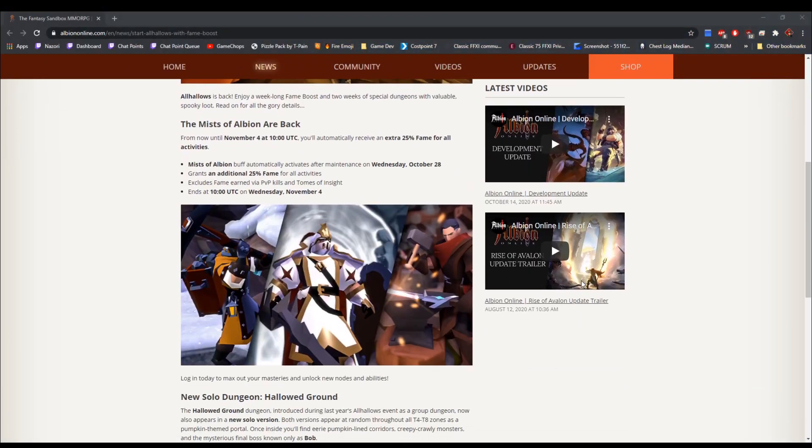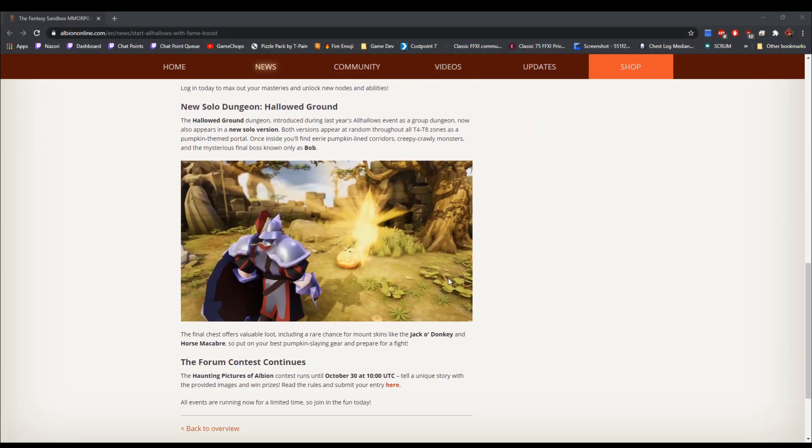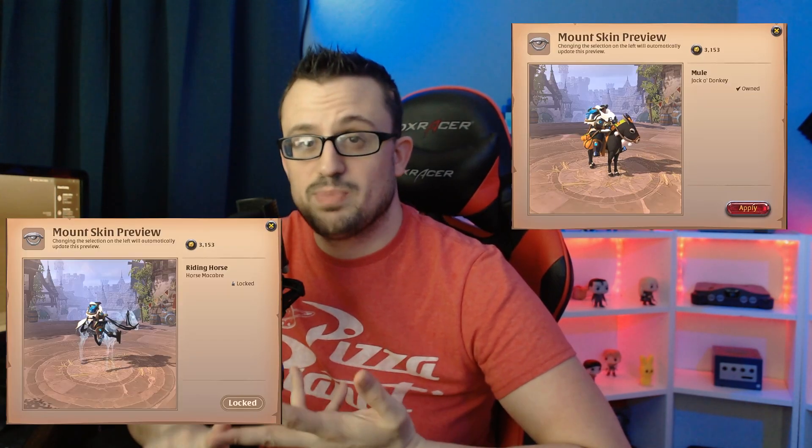Hey everyone, Dezori here with another video for Albion Online. This time I'm going to be showing you the All-Holo Event Dungeons that were just released for the end of October. These are the dungeons that drop both the Jackadonkey skin and the Horse Macabre skin.